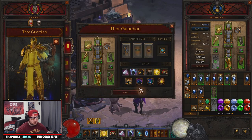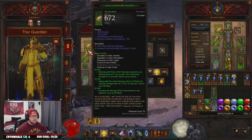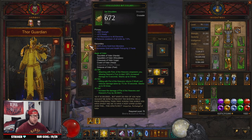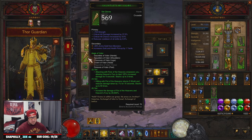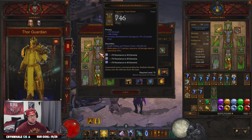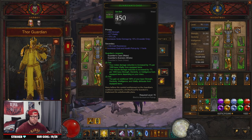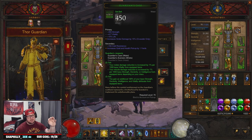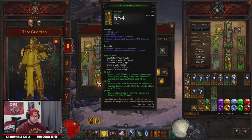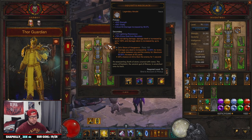Stat priorities: Helm — Strength, Crit Chance, Fist of Heavens damage. Shoulders — Strength, Vitality, All Resist, Cooldown. Gloves — Strength, Crit Chance, Crit Damage, Cooldown. Chest — Strength, Vitality, All Resist. Belt — Strength, Vitality, Life; change Smite damage to All Resist. Pants — Strength, Vitality, All Resist. Boots — Strength, Vitality, All Resist. Shield — change base damage to Fist of Heavens damage. Amulet — Strength, Crit Chance, Crit Damage.